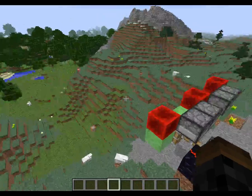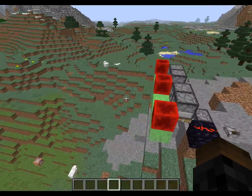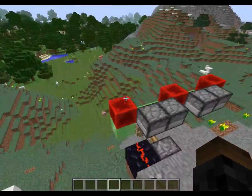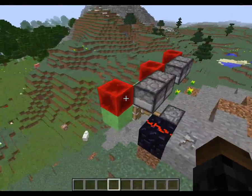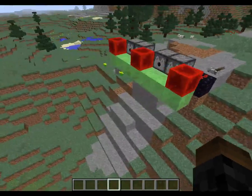I'm in Minecraft 1.10 Pre. I just watched the update video for Minecraft Pocket Edition and I saw them moving dispensers with pistons, and I was like wait a minute, is that possible? Well it's not possible here, but I did come up with something kind of interesting.